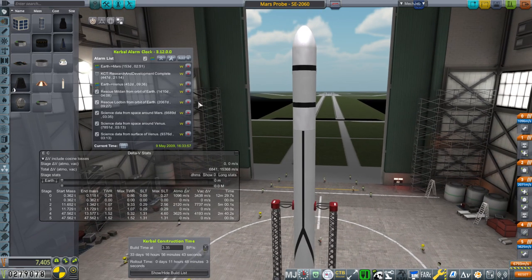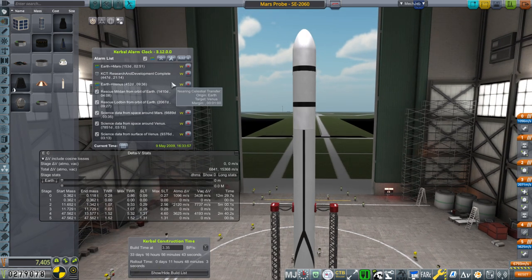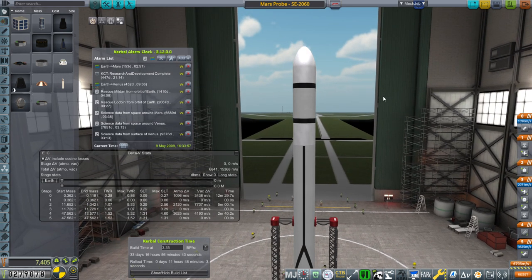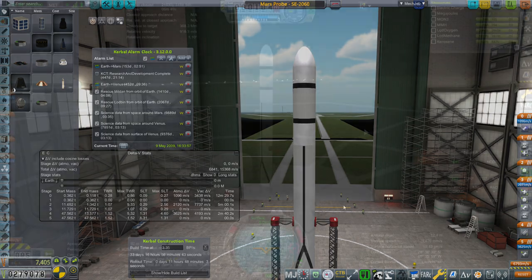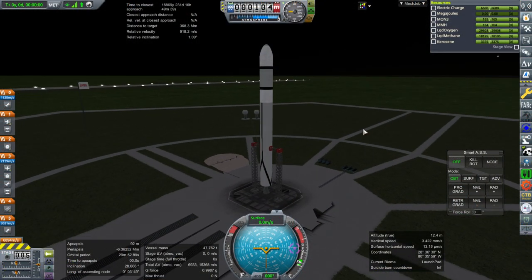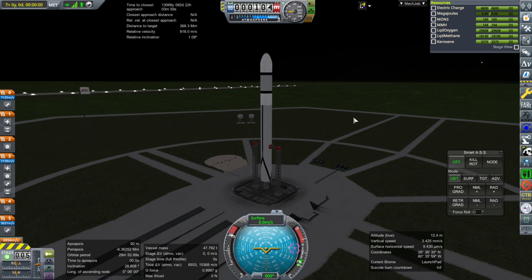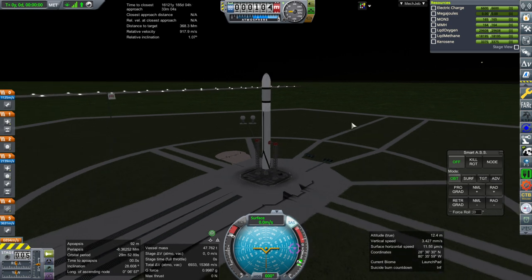Let's do Mars first. We should be able to complete that even before the R&D building upgrade is complete, so we'll be just in time to unlock that science. We are on the pad, lined up as I normally do - just line up with the moon and hope for the best. There are more complicated ways, but for now I use the moon to line up with the plane of the ecliptic and the rest of the solar system.